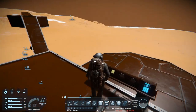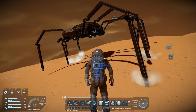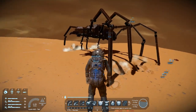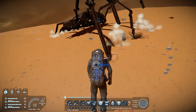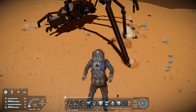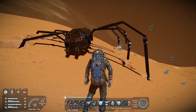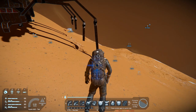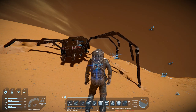Uh-oh. Well... we learned something new today — rock is apparently very soft. The legs are just digging straight into the ground. I think it's got to do with the velocity of the legs, so let's slow them down a little bit.